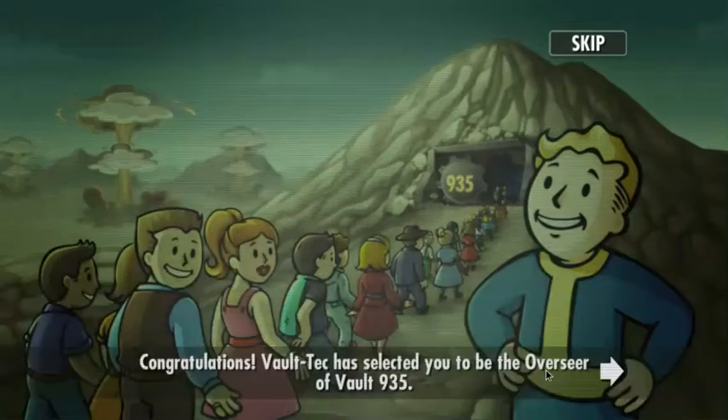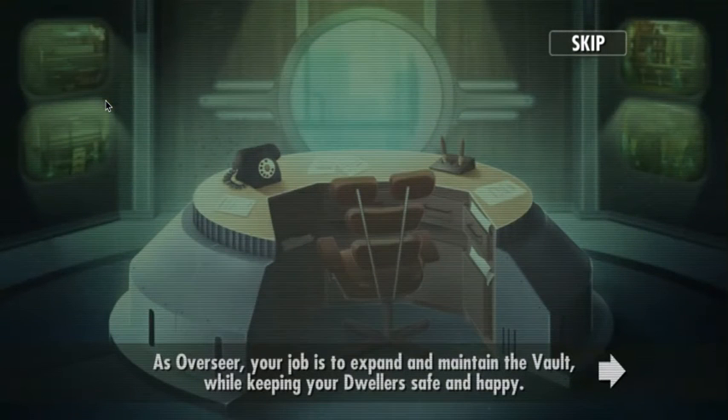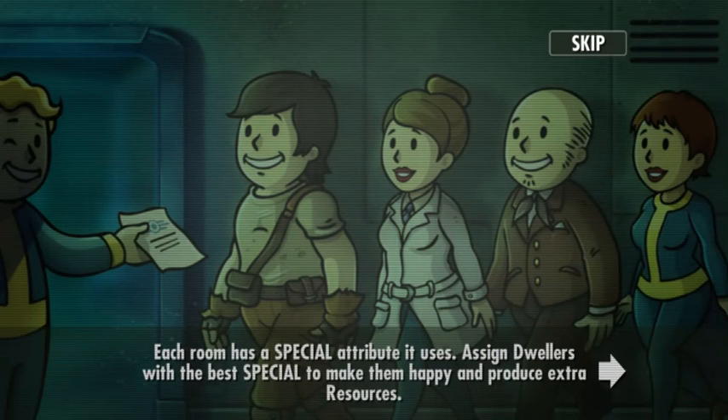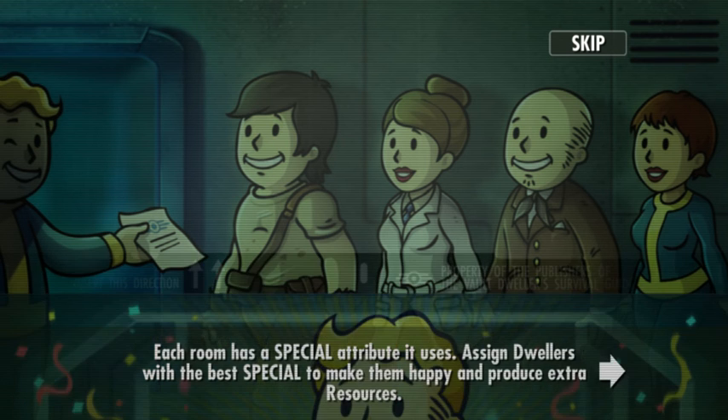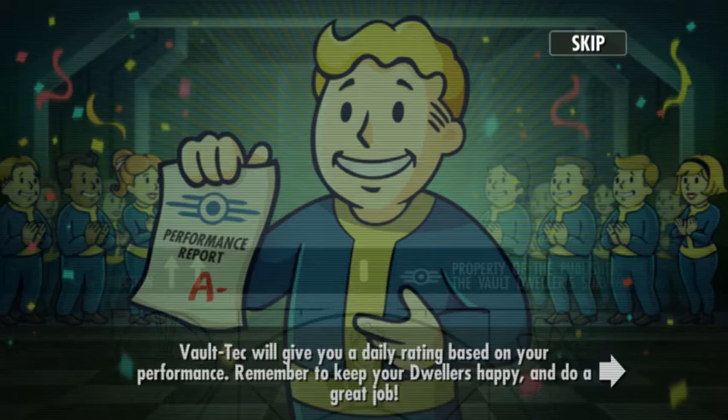I really can't talk like that the entire day. Congratulations — Vault-Tec has selected you to be the Overseer of Vault 935. The vault keeps people safe from the dangers of the wasteland. As Overseer, your job is to expand and maintain the vault while keeping your dwellers happy. Vault-Tec will give you a daily reading based on your performance. Remember to keep your dwellers happy and do a great job. I think I can do that.